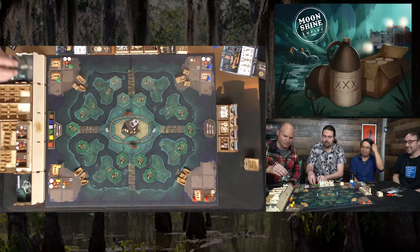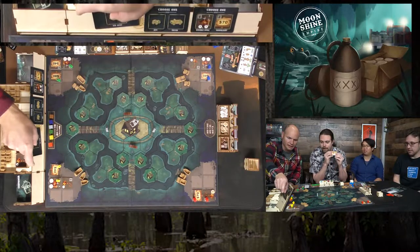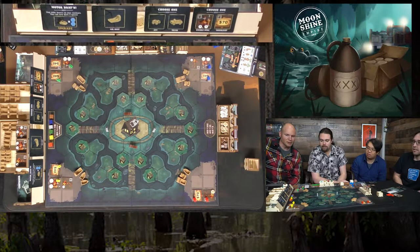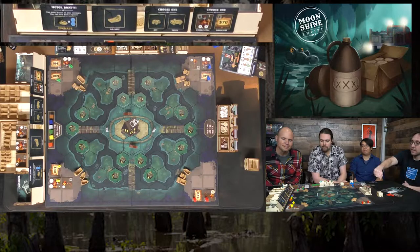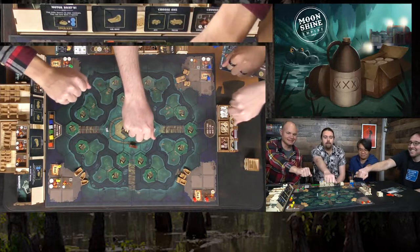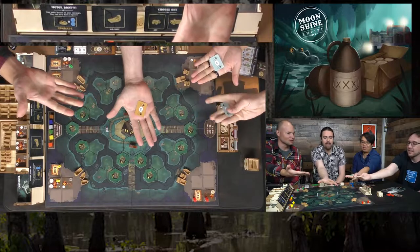Next up is the auction round. Happy is going to auction off the gear. Up for auction are an airboat, some new stills, and an upgrade card that lets you slap motorboats on your rowboats. Players take their money and reveal their bids simultaneously on a count of three. The highest bidder gets to pick first.